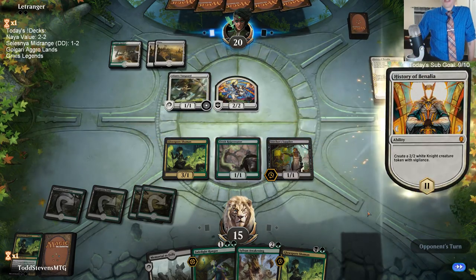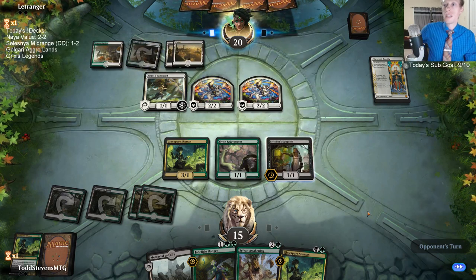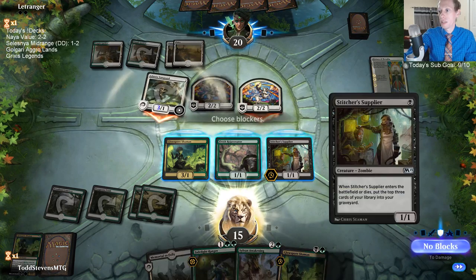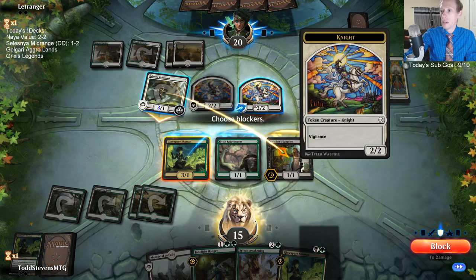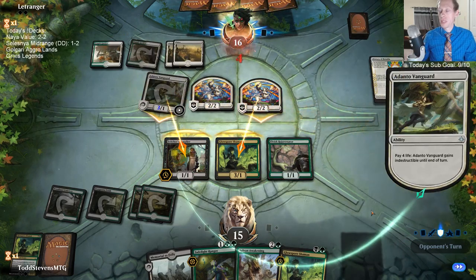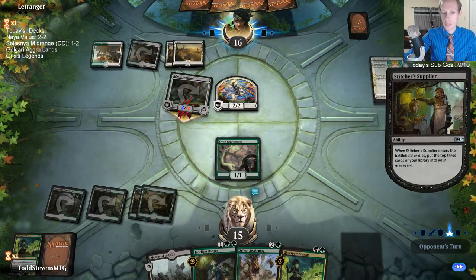No attacks. There's only one land there. I kind of like just forcing them to pay life with Vanguard over and over with these crappy creatures — they can only pay life so many times — and maybe we can get them with the Sylvan Awakening.